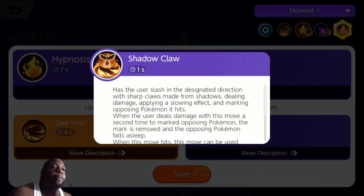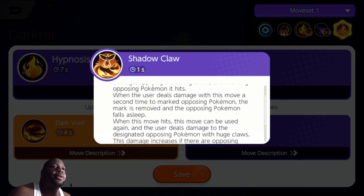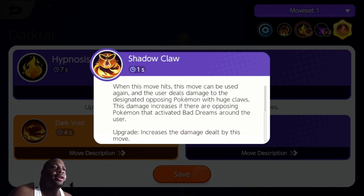The Dark Void upgrade applies a slowing effect when applying a mark to an opposing Pokemon. The last of his first moves is called Shadow Claw. It has the user slash the designated direction with sharp claws made from shadows, dealing damage, applying a slowing effect, and marking opposing Pokemon it hits. When the user deals damage with this move a second time to a marked opposing Pokemon, the mark is removed and the opposing Pokemon falls asleep. This move can then be used again, dealing damage with huge claws — and this damage increases if there are opposing Pokemon that activated Bad Dreams around the user. The upgrade increases the damage dealt.